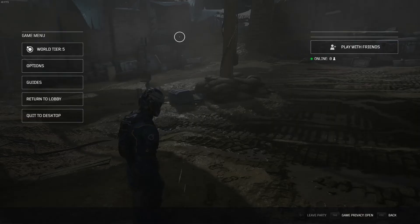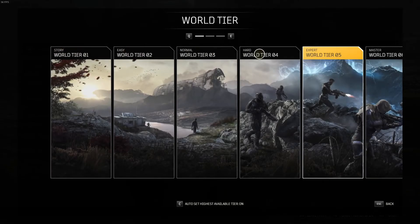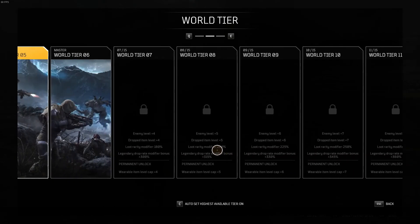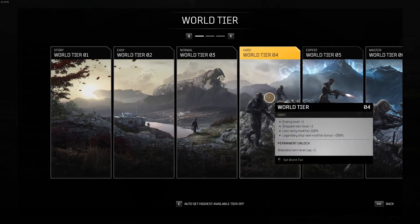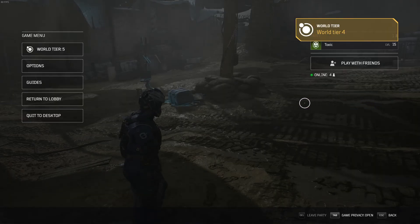I know there are a lot of people struggling with the difficulty of Outriders, at least early on in the missions. To start off I would recommend lowering the world tier difficulty. The world tier system acts as a way to increase the rewards by increasing the enemy's level and difficulty, but it makes it much harder when trying to beat the campaign for one of your first few playthroughs.